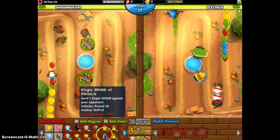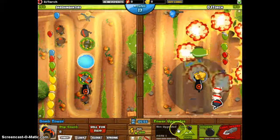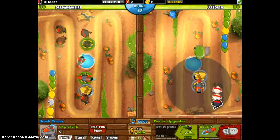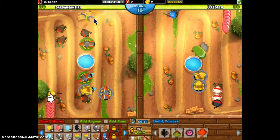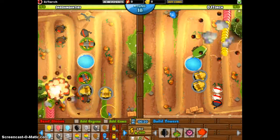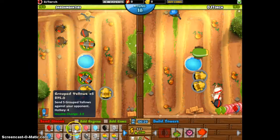We're going to get one more, and we're going to send out a single MOAB, which brings our economy down by sixty. We're going to wait until we get nine hundred, and then save up for fifteen hundred to send out that MOAB. Looks like he's getting two up also, but they're near the back of the map, so when he finally pops them he won't be able to fend off the regular balloons that come down. So we're going to send out one single MOAB and then a bunch of yellows to get our economy back up.